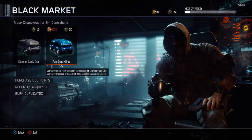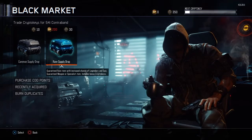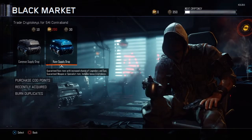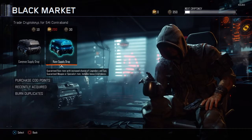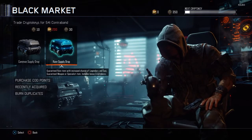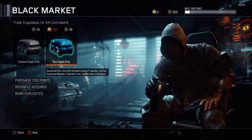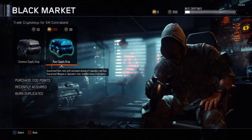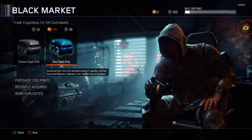Hello, this is British Underdog and welcome to Call of Duty Black Ops 3. Here we're in the black market and as you can see in the top right corner, just above that guy's head, we have 350 crypto keys which I have been grinding out throughout this month. Today I'm going to open some boxes and see if I can get some cool stuff. I might do this at the end of every month — I don't know yet, no promises.